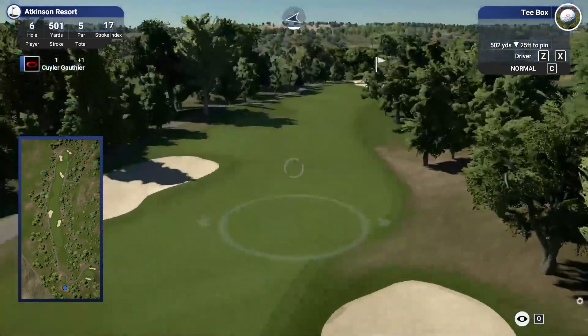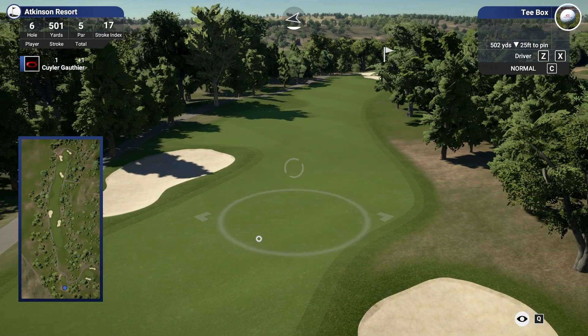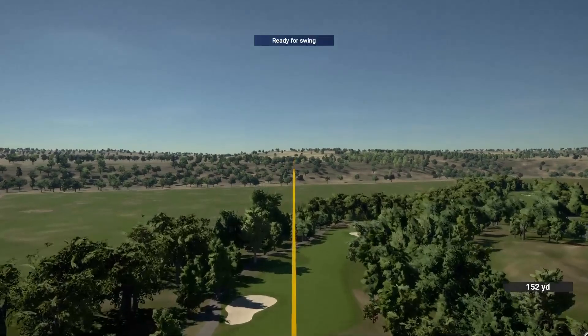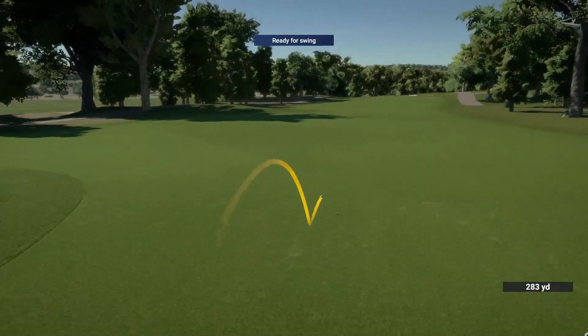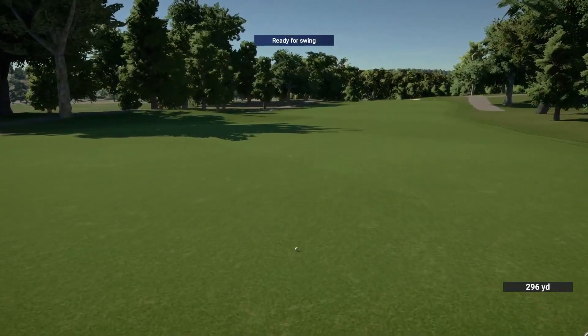502-yard par five here, downhill. Carrying the first bunker is 240, carrying the second is 280. I'm going to go straight — if we draw it a little, great; if we fade it, fine. Let's just rip this one. That drive is smoked — not the greatest launch angle, but carrying 275 yards and going to get out past 290. What an absolute beast.